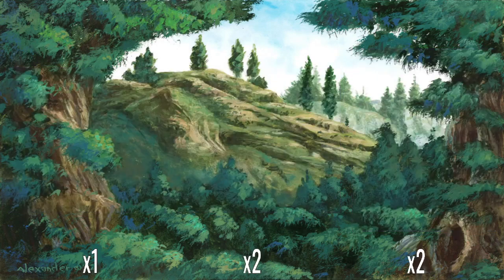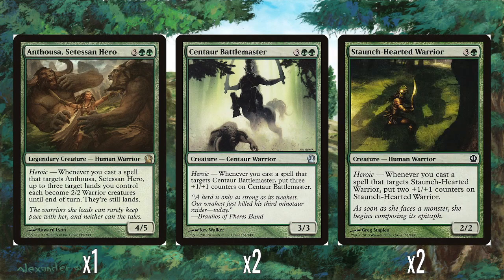So let's start looking at the cards in the deck. The foil face rare is Anthusa, Cetessen Hero — sorry if I'm pronouncing that name wrong, feel free to correct me in the comments. So 3 and 2 green for a 4-5, and it has the heroic ability. Heroic is the other big gimmick of Theros.